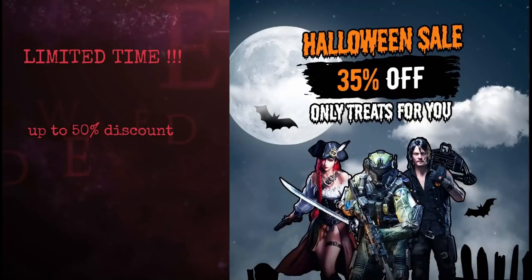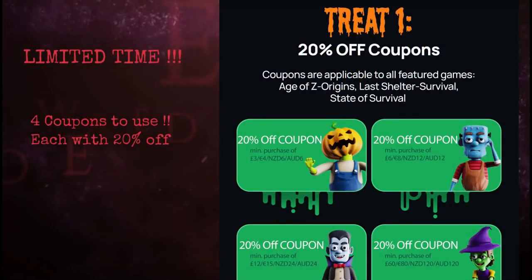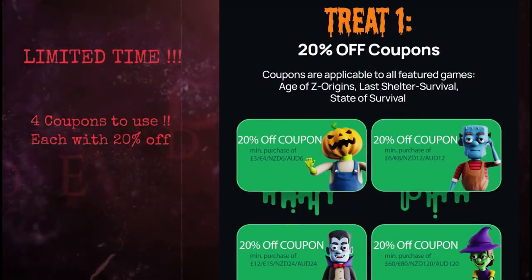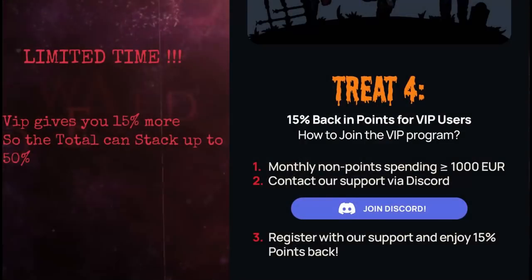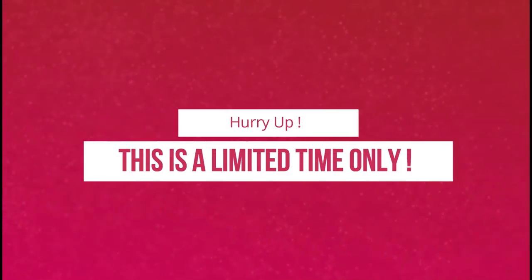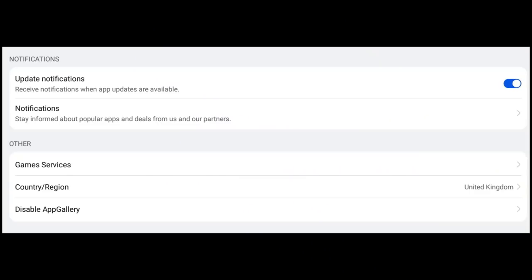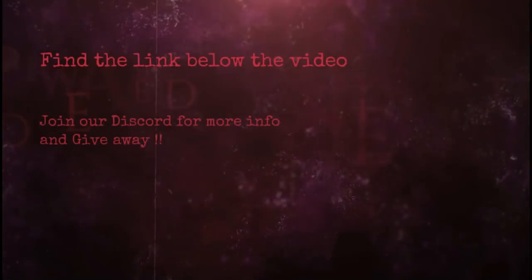State of Survival is having a limited time discount event. On App Gallery you can get up to 50% discount. You will get 4 coupon discounts with 20%, plus another 15% cash back on every payment. The VIP program by App Gallery gives you an additional 15% on top of the 35% you already got. This offer runs from October 21st until November 2nd. Make sure your country is set to UK or Ireland for the offer to be active. Click the link below for the campaign link.